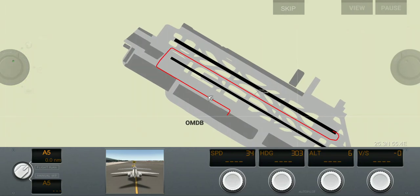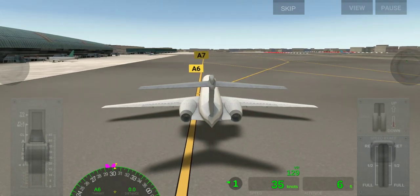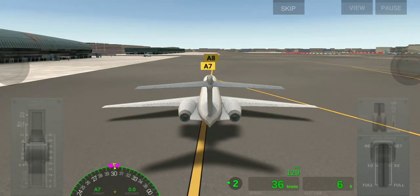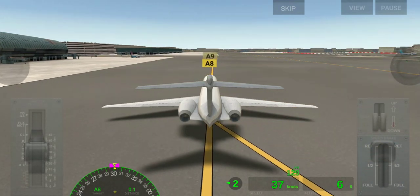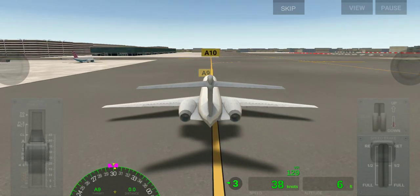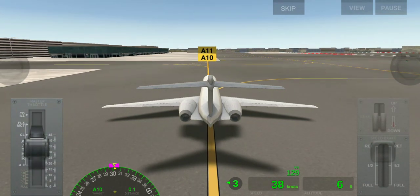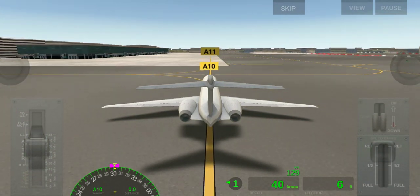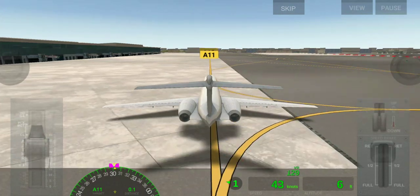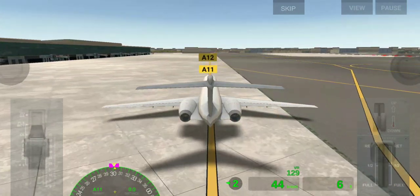And this is our taxiing. Here the taxiway is too long, so we increase some speed. But remember, don't go beyond 70 knots, and the taxiway speed limit is only 40 knots.